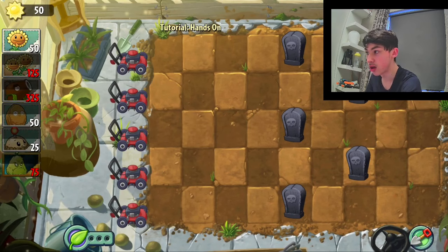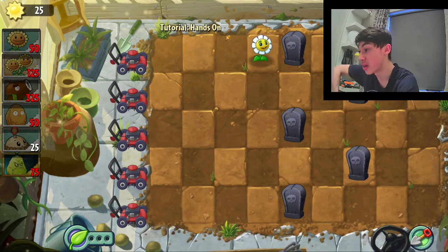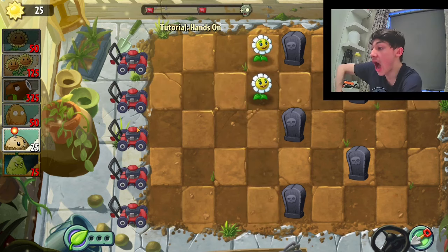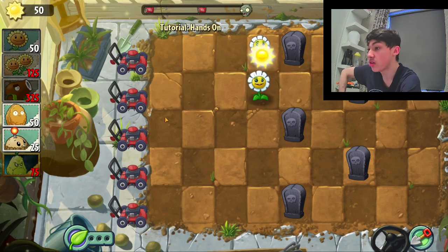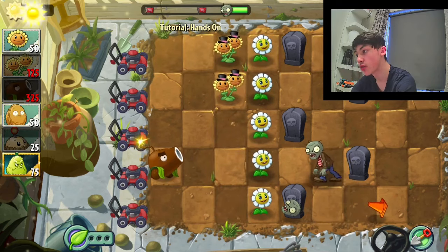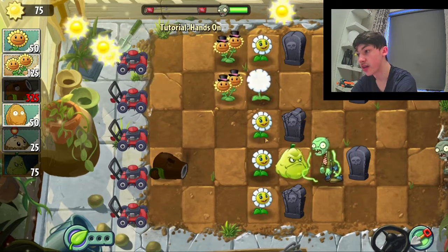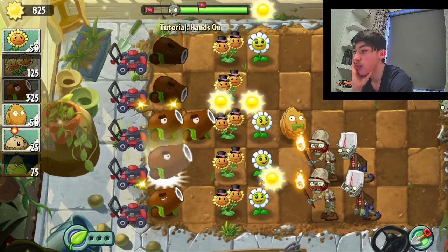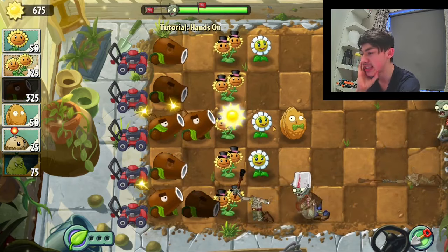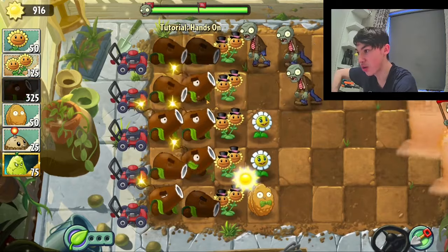It's kinda gonna be similar to — oh god, oh no. It's one of these levels. Coconut cannon is pretty much our only option. Coconut cannon's not bad, I really like coconut cannon. But by itself when it costs 325 sun, it's not the best. Alright, force coconut cannon. I'll wait for this guy to get a bit closer and then we'll go kaboom. Oh fuck, that pushed him back! I didn't push him back when I did it in Pirate Seas. It might have been just a full gargantua. Coconut cannon is actually working pretty well.